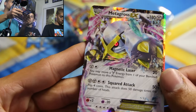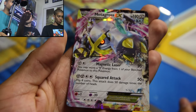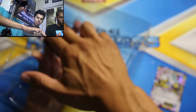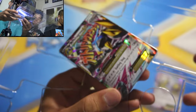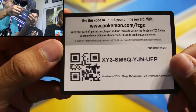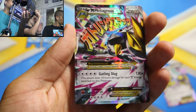So now we have the Metagross EX — this one's also shiny, which is like the previous, except no Mega. This one actually has two Steel energies for one attack, one Steel at the top, and then one Colorless. These are always hard to take out without damaging. Oh, there's the trading card. So here's the cool card — the Mega Metagross EX.